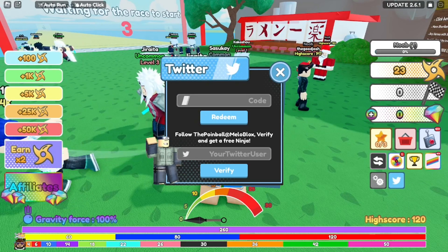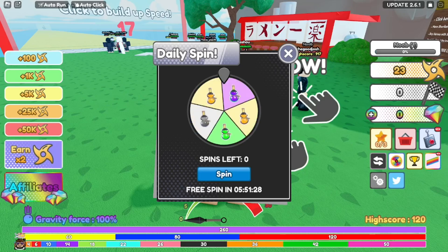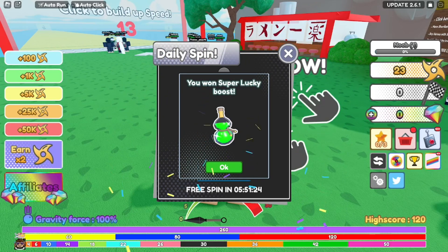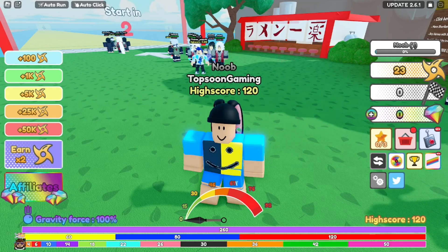Let's go over to the code section. Before we enter the codes, let's spin the wheel — let's see how lucky I am today. I won a super lucky boost, okay, I'll take that. We can't spin again for about five hours, so let's move on to the codes.